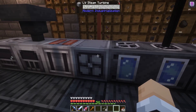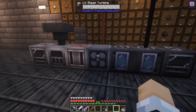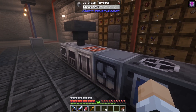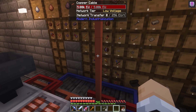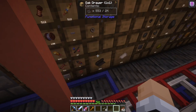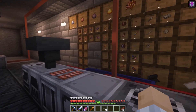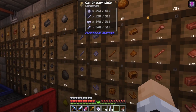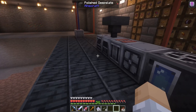Now we've made a steam turbine. There are different tiers of electricity: low voltage, medium voltage, and high voltage. We're sticking to low voltage for now — different machines later require higher tiers. There are three different cables for low voltage, copper and tin being two of them. I've been making copper and tin cable, made with copper wires and rubber sheets. We're making the wire in these wire mills. Here's a steel wire mill — if we take some tin sheets, we can watch that work. That's where we get tin wire. And over here I have an electric wire mill.